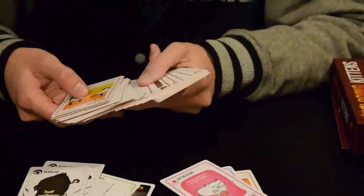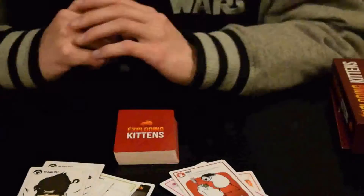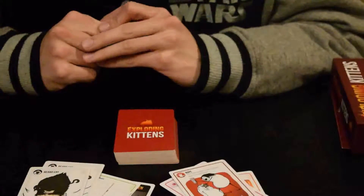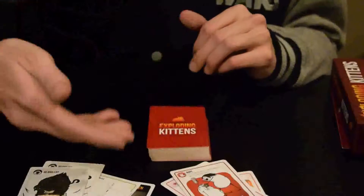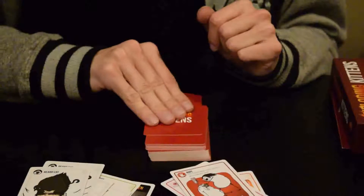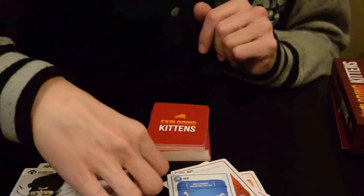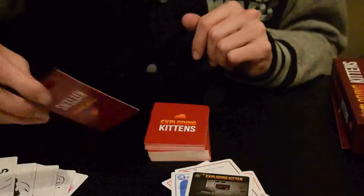As it is a card game, you start with a hand that includes one defuse and four other cards. You put all the Exploding Kittens into the deck and you play your cards — as many as you want in a turn — and then at the end of your turn you draw a card hoping that it is not an Exploding Kitten. If it is an Exploding Kitten and you still have your defuse, this is where it gets interesting. You can defuse the Exploding Kitten and then get to put it back in the deck wherever you want.